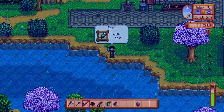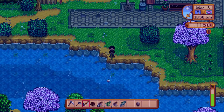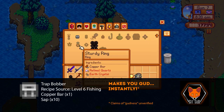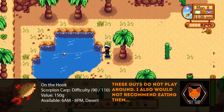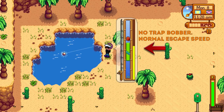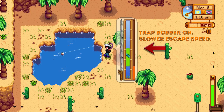A really quick way to reduce the difficulty of the fishing minigame is to use a trap bobber. The trap bobber is first available at level six and costs one copper and 10 sap to make. It is a type of tackle, so it can only be attached to the iridium rod. What it does is cause the progress bar to drop at a much slower pace when a fish is getting away, making it essential for catching difficult fish. For low-level fish you'll likely get a perfect anyway, so in those cases use a lure to catch them quicker.